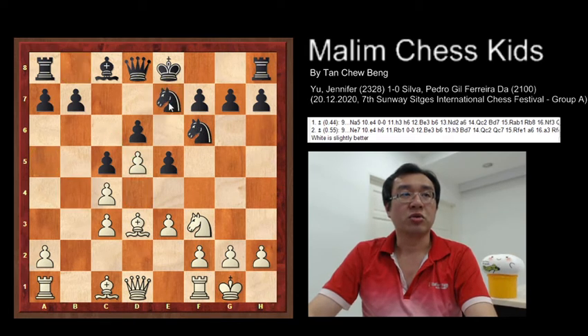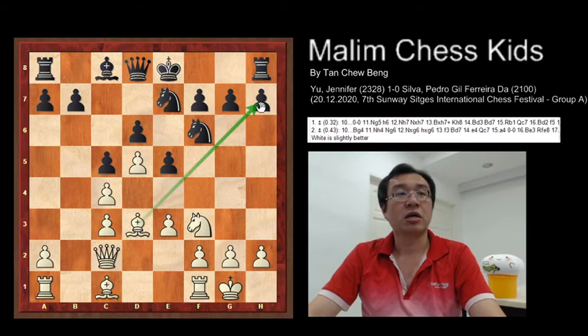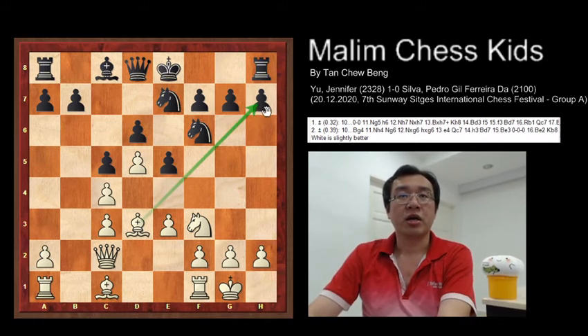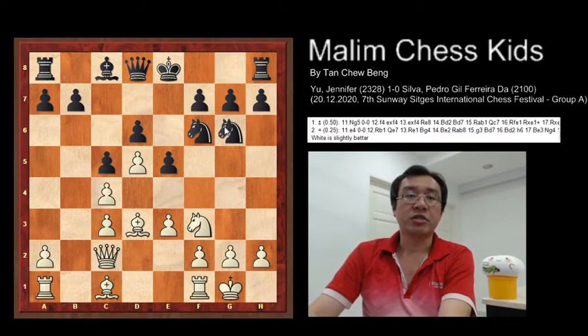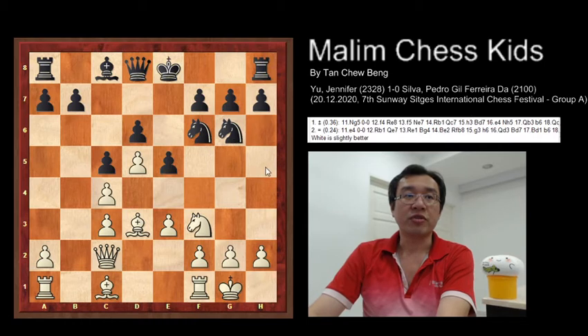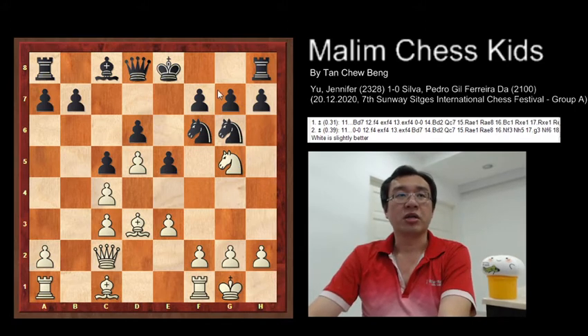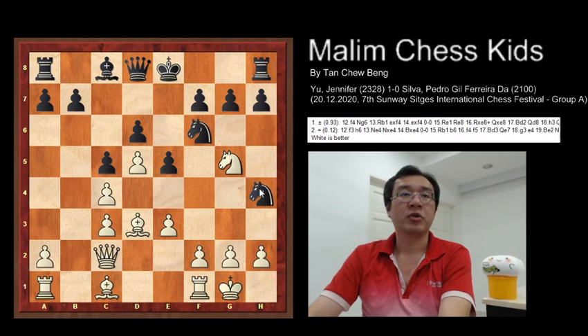After this the king goes for castling, and e5 was played. Then d5 attacked the knight, and after this the knight goes to e7. White continues to play queen to c2, and the bishop is highly attacking the pawn at h7. After this, knight to g6 was played. This is a key move where white is slightly better. After this, white plays knight to g5 to create more activity with ideas to attack.